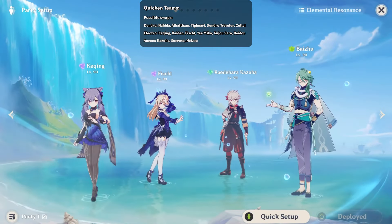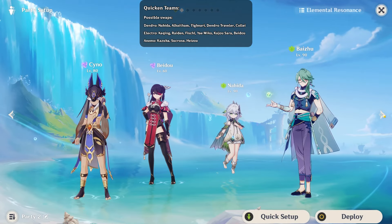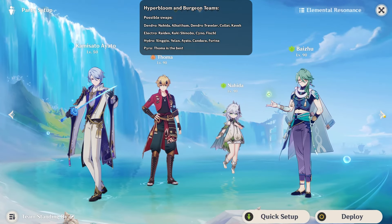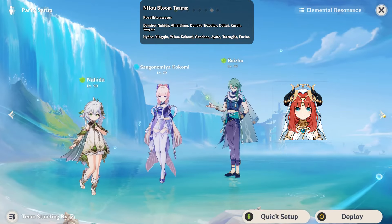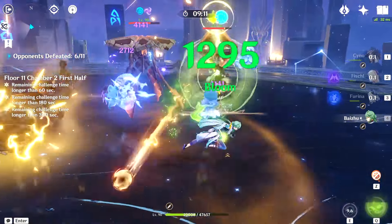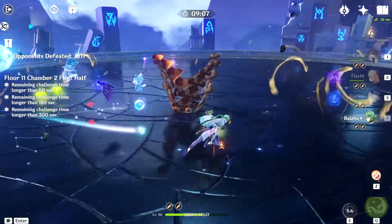Baiju fits into Quicken teams, as well as Hyperbloom and Burgeon teams. He synergises really well with Furina — his party-wide healing works well with Furina's HP drain and buffing mechanic.